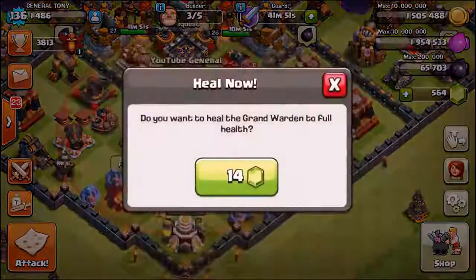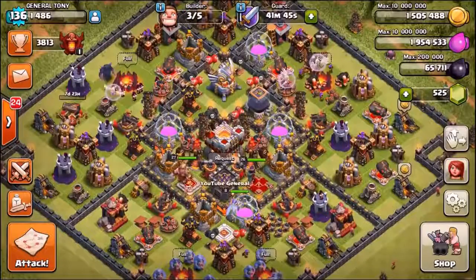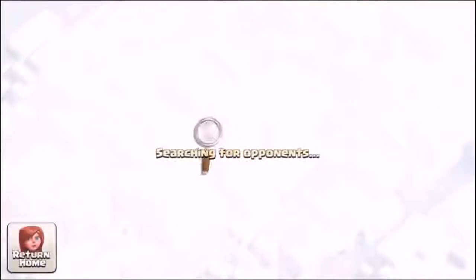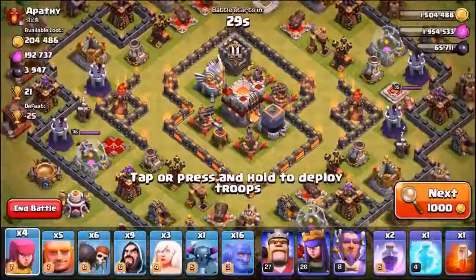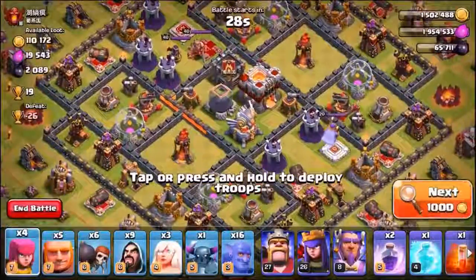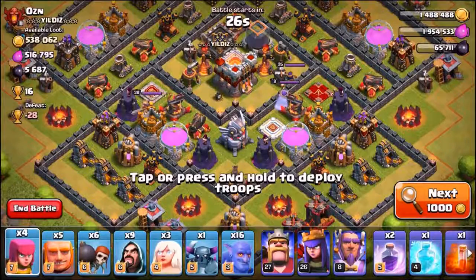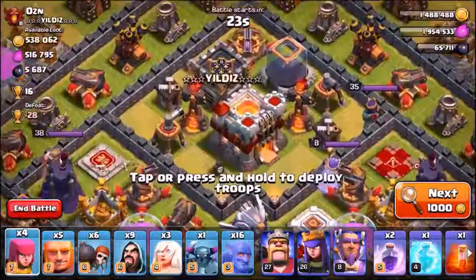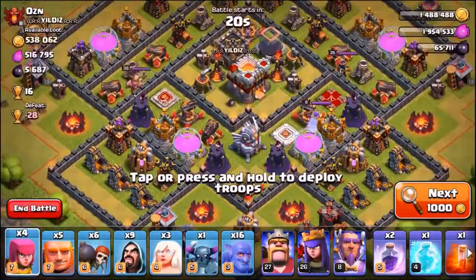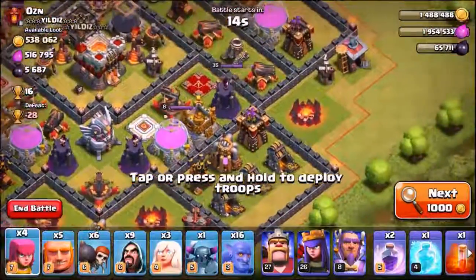The entire army is ready — we've got the spells, and we're going to gem the heroes as well, so gem the king and gem the queen. Let's get this going inside of a live attack. We're going to find ourselves a battle here inside of Champions 1 league — this is the first battle since we just returned to it a few moments ago. There's a lot of dark elixir in there, but I want some decent gold and elixir as well. We've just landed on a Town Hall 11 with a single target and multi-target inferno tower, and there is over a million loot inside of this base — loads of it is inside of the collectors, which is lovely, and loads is also inside of those storages.